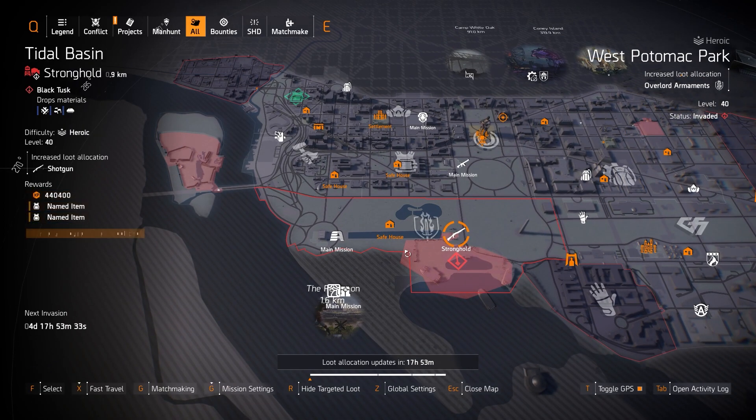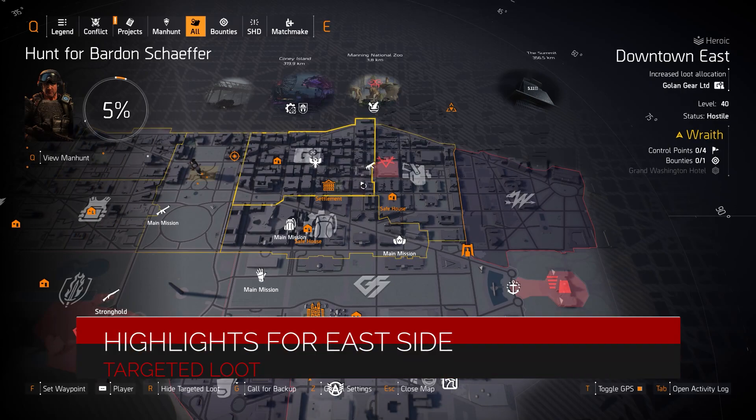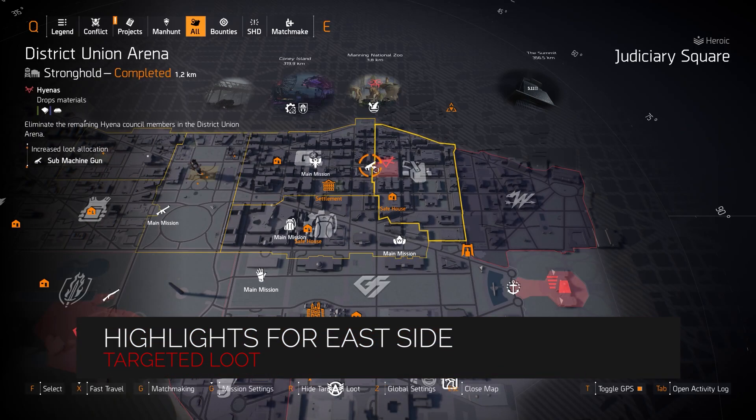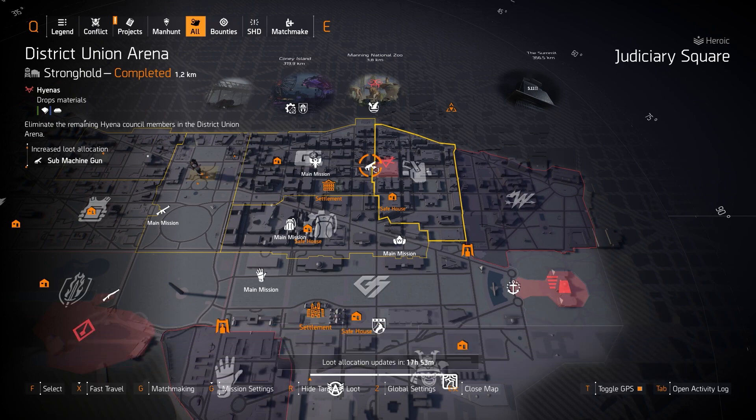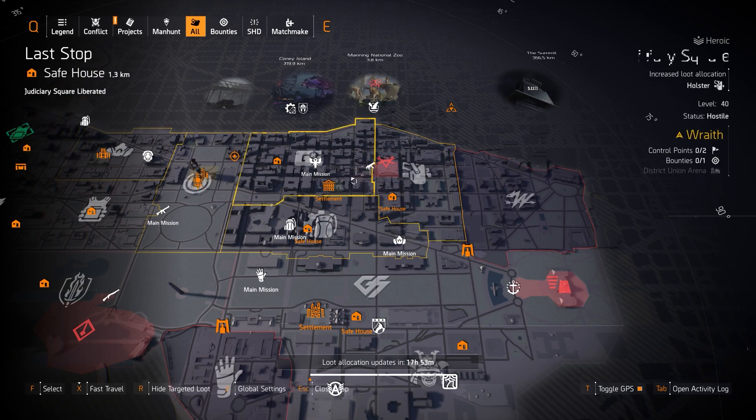East side targeted loot highlights: submachine guns at DUA — you can farm anything but the Dark Winter and the Apartment, those are DZ exclusives. You can get the Chatterbox if you've gotten it before; if you haven't, I'll put a video in the top right on how to get it. You can get the Lady Death, which you can farm from SMG targeted loot — it's no longer just NYC. Or you can get a good Vector variant; NPX Safety, Distance, or Swap Chain are the two named SMGs you can get in the light zone.